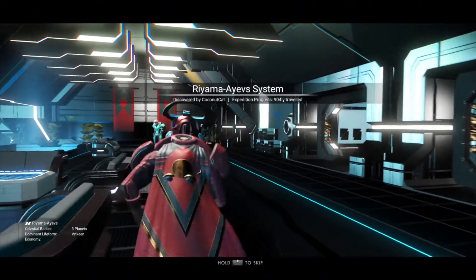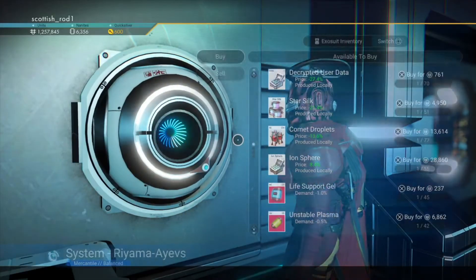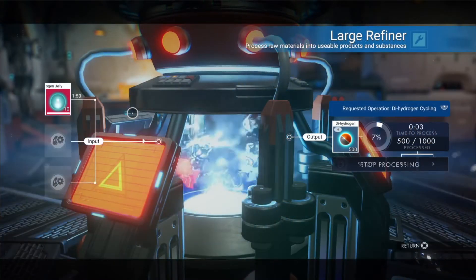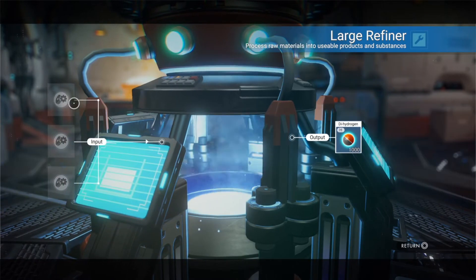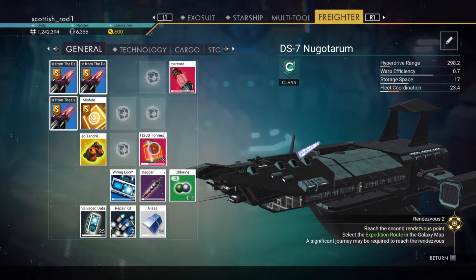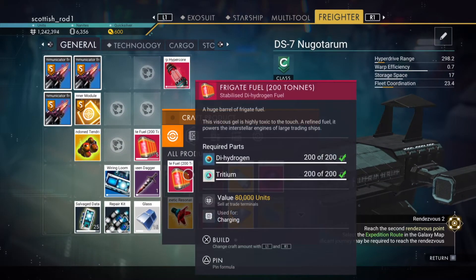As you're visiting all those space stations, you can return to galactic trade terminals and find one that's selling the dihydrogen jelly and tritium if you need it. Return back to your freighter and use your large refiner to turn that dihydrogen jelly into hydrogen. When you've got enough of those two materials you can make lots of frigate fuel. Then all you've got to do is wait for them to return and send them back out again - that might take quite a few days, but I'm not changing the system clock.